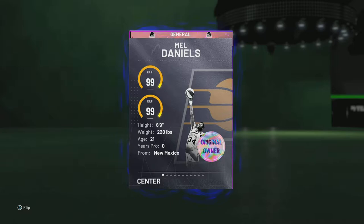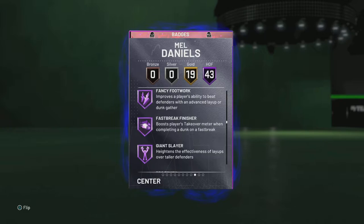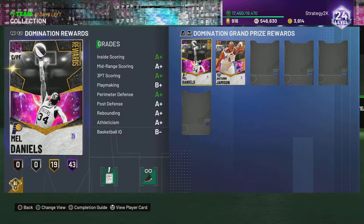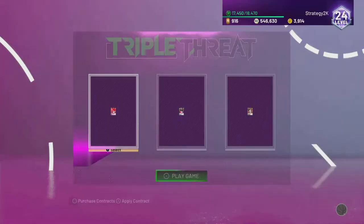We're going to jump right into the stats. If you guys enjoy, make sure you drop a like and subscribe. So 99 offense and 99 defense — that's nice. 6'9", 220, power forward and center. We're definitely going to be playing him at the power forward position. 43 Hall of Fame badges — pretty decent ones. We do have contact finisher. He has rage, but he also has showtime, so that's not ideal, but we'll get around that. Hot zones everywhere except the top of the three.